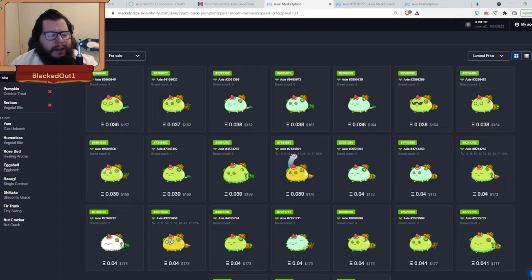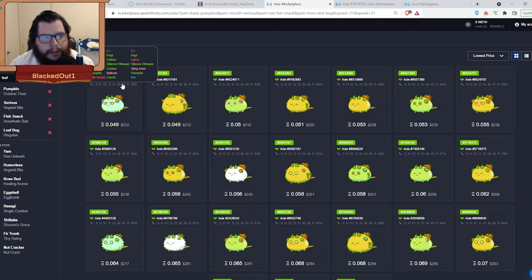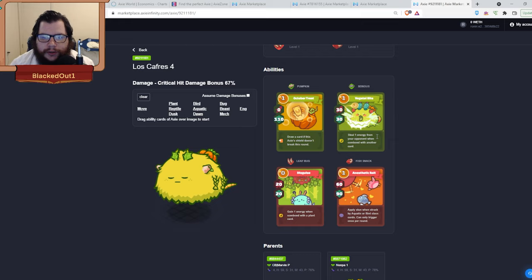For the last slot, get rid of Yam and Strawberry Shortcake, and look for Bait Fish Snacks and Leaf Bug. This will be your backliner. Leaf Bug generates one energy when comboed with a plant card — so comboing with Pumpkin or Serious generates an energy. Fish Snack does 60 damage and 90 shield, applies a stun to aquatic and bird axies, and can only be triggered once per round.